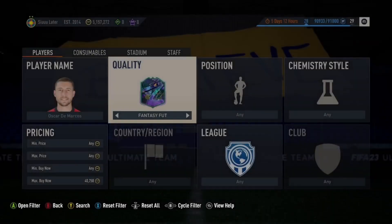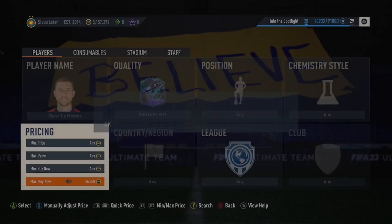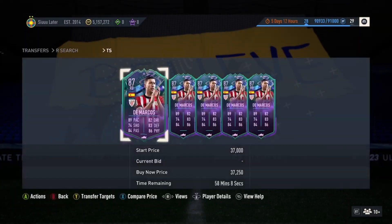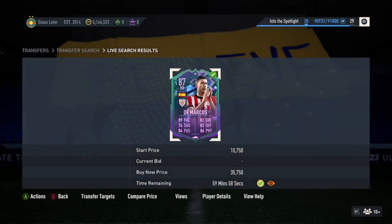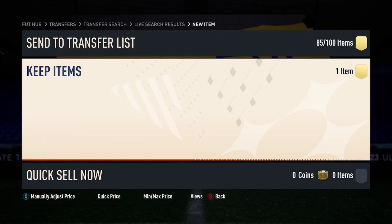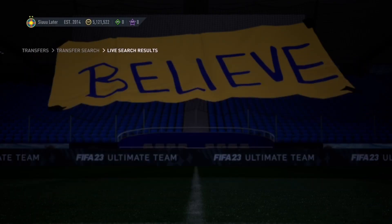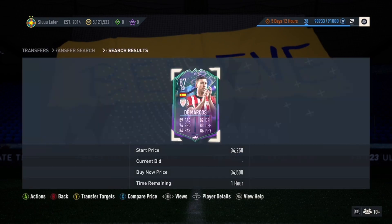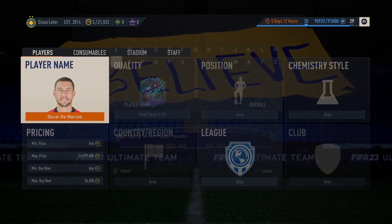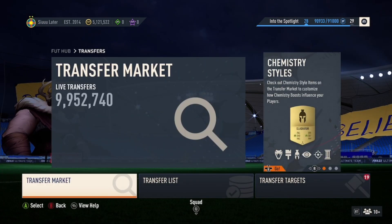The next player is an 87-rated La Liga right back — De Marcos from Atletico Bilbao. At the time of recording he's going for 39,000 coins — double check the price before sniping or bidding. I'd estimate 2.5 to 3k in tax, so snipe at 35-36k and list for 39k or even 40k to a lazy buyer. Very easy card to flip — there's good supply. La Liga doesn't have many right backs apart from Path to Glory Carvajal, so he's a decent card. However, sell instantly for a quick profit — don't hold him as he will drop over the weekend when people play champs and pack him in rewards.